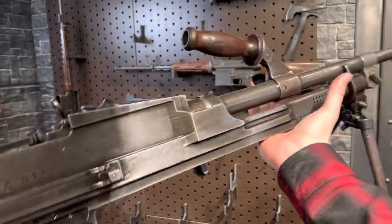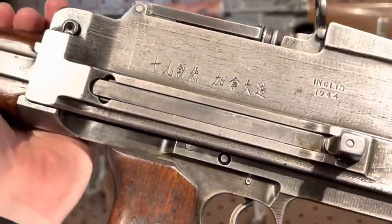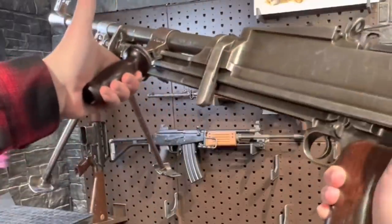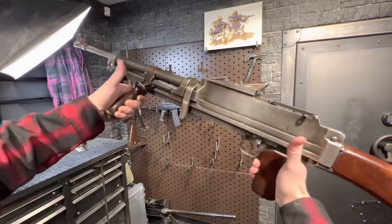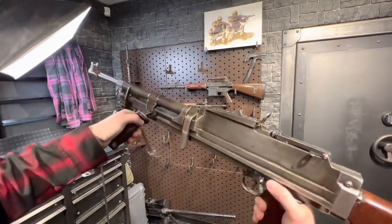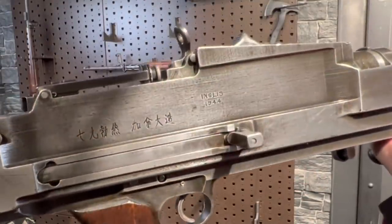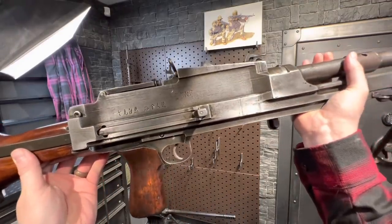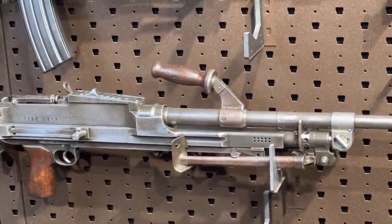Now we've got the Bren — holy cow, this gun is crazy. It's also a really weird version. You can turn that carry handle into something of an angled forward grip, and you can hold this thing a little better. This was the light machine gun used by most of the Allies in World War II. Inglis in Canada also manufactured these and happened to make a bunch for China — this was a Chinese contract, and these were chambered in 8mm Mauser instead of the more typical .303 British. The manufacturing quality on these things is just crazy — the amount of machining that went into them, such beautiful smooth firearms.